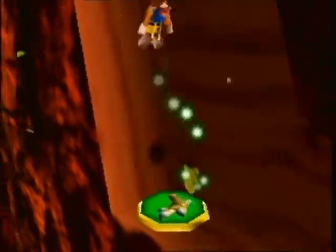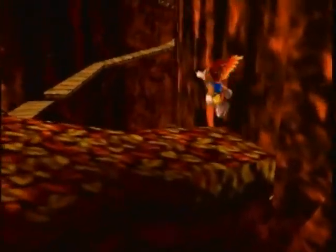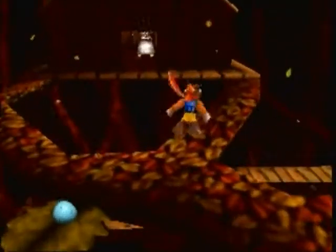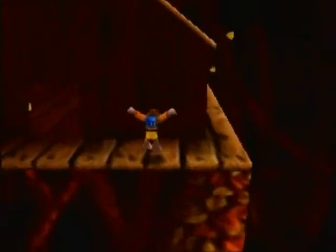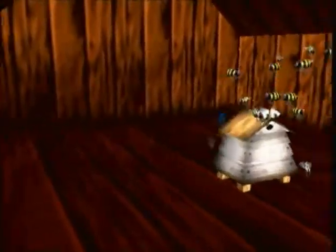Climbing the tree and heading towards the treehouse. There's another mumbo token out there, but I'm going to skip it because it isn't important. There's nothing else in here except for that hive. I like how the camera pans through the walls and lets you see inside the treehouse — that's really cool. Nothing around the treehouse.